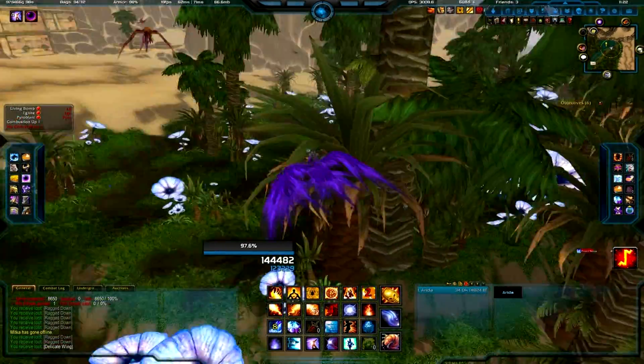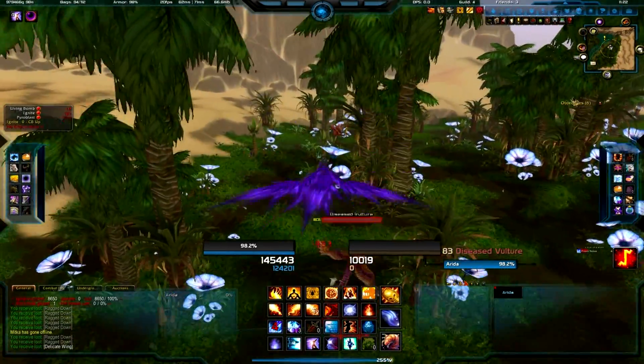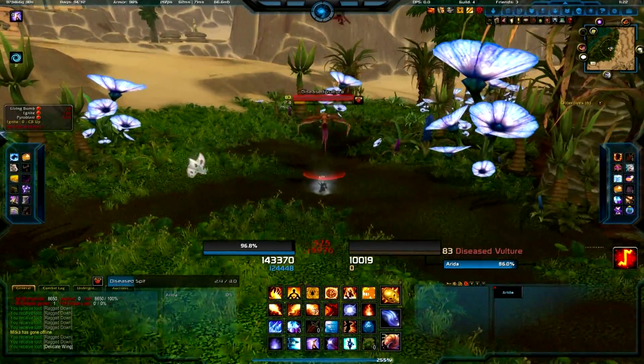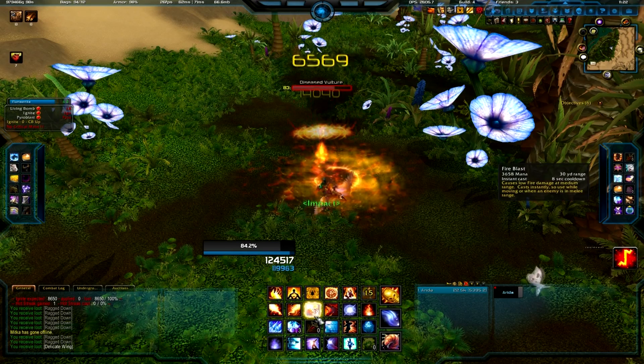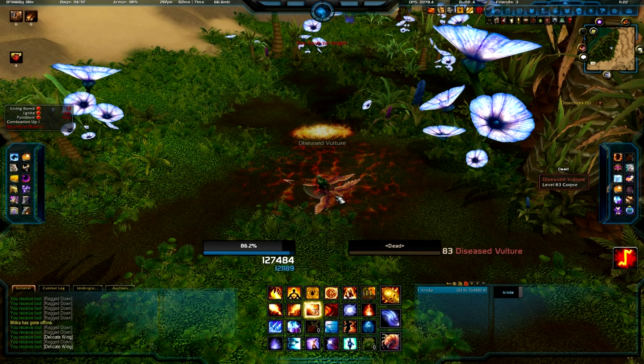I found the best way to kill these is to mount up and gather about three or four at a time, then lure them to the ground and simply smash in their faces. They only have 10k health, so killing them is not hard at all. In the end, I spent about an hour farming these and got a total of 80 wings, 45 gold in grays, and 5 greens to DE for extra profit.